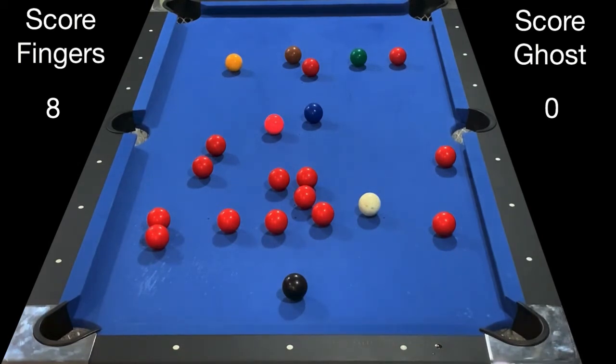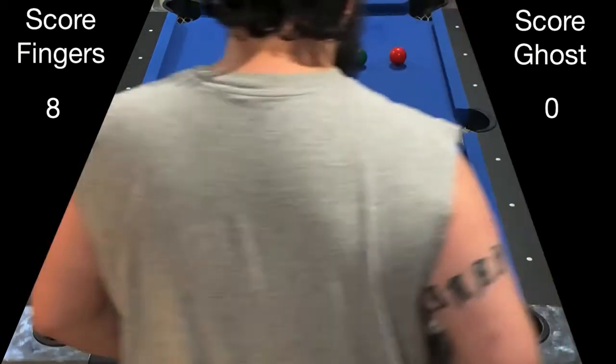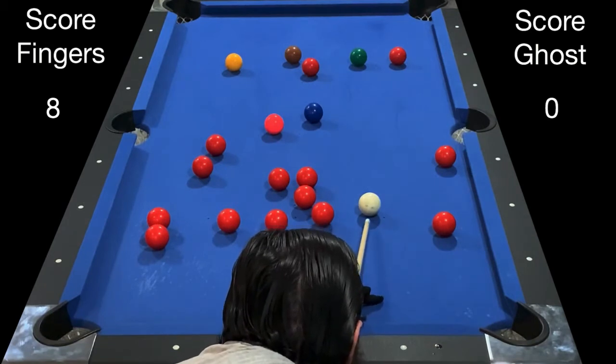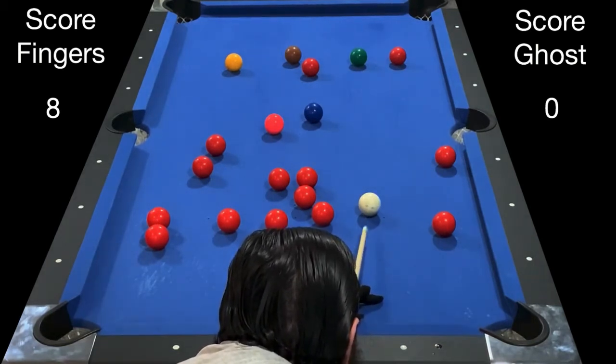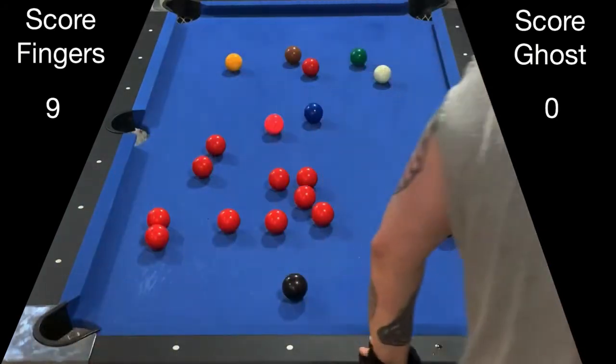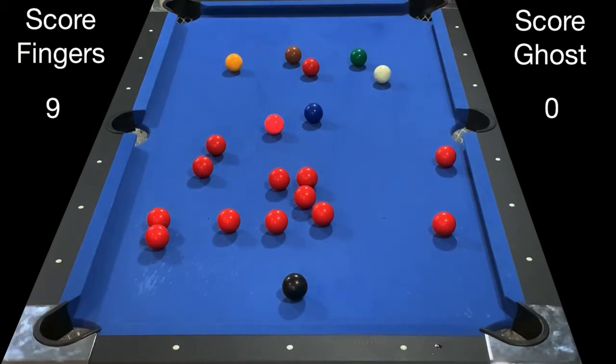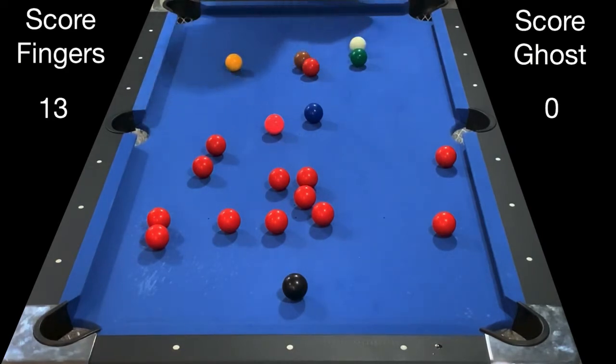Instead I'm gonna go for the red straight ahead into the top right corner. I'm gonna draw it back just a little bit so I can play the brown next. I didn't draw back enough — the red is still blocking me, so I'm gonna bank the brown into the top right corner and draw back out. That worked, and now I'm perfectly aligned for that red into the side pocket.